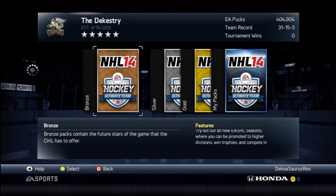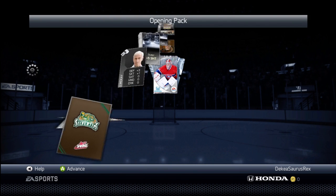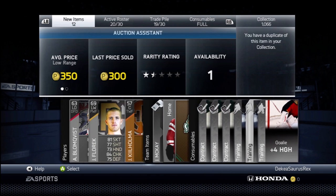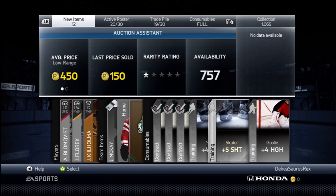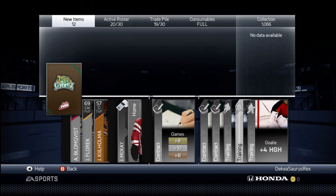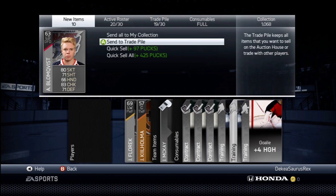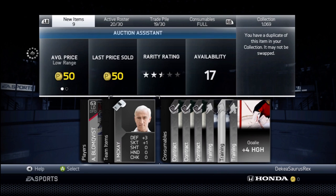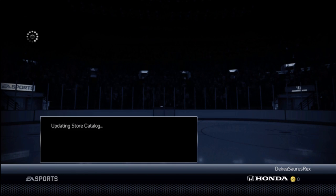This method has kind of dropped a bit but I still think it's pretty good — it's buying a silver pack. I'll buy one right now. Basically, for the collections in this game it's really popular, so a lot of these silver NHL players go for a ton. This guy went for 500, this one 300 — that's 800 total. It's not super special here, but buying a silver pack and seeing if you can get any rare silver players is a pretty good method.